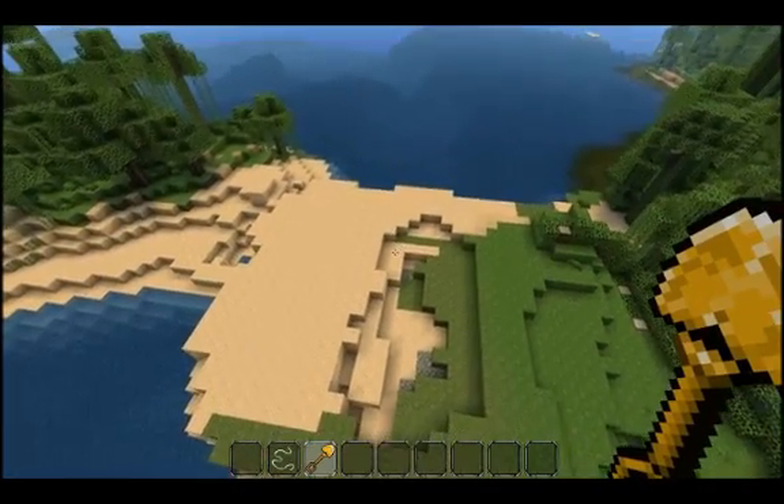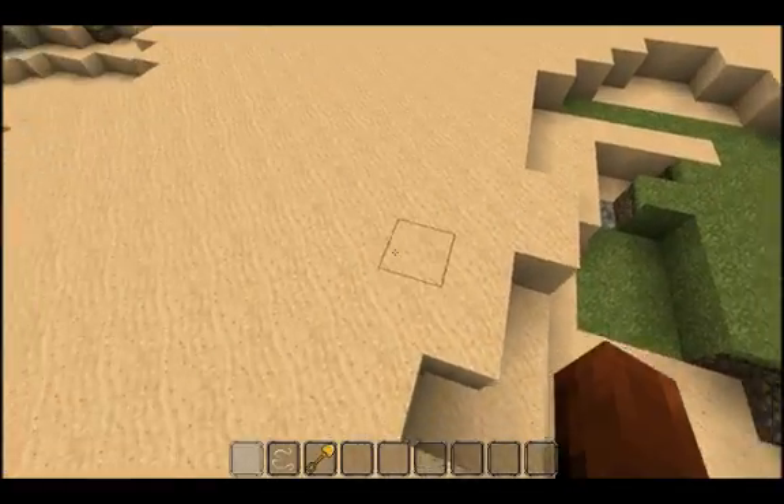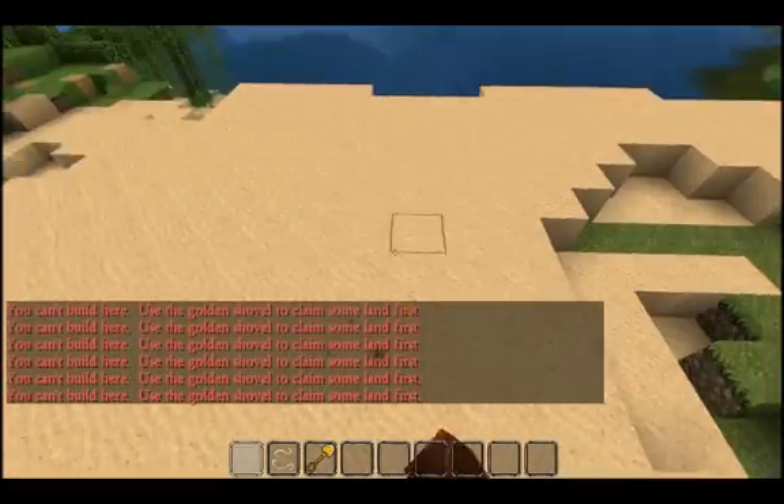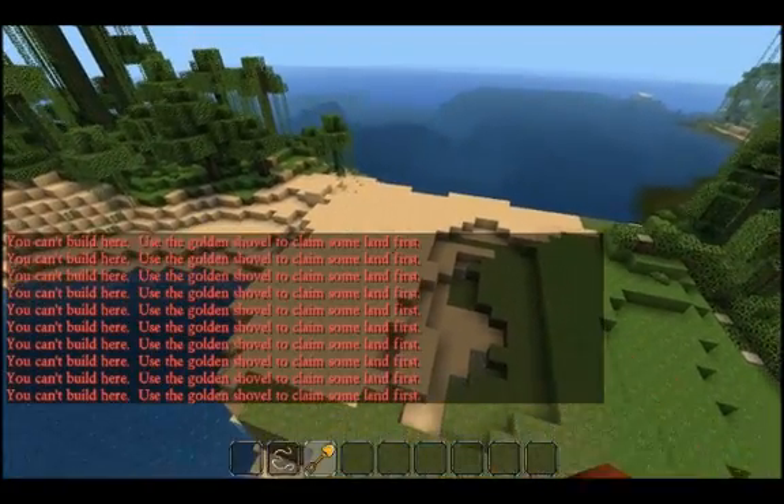So let's say, for instance, that I wanted to build something here. Before I claim the land, you'll see that if I try to break anything or build anything, I'm going to get an error message telling me I've got to claim first. So I get out my golden shovel,